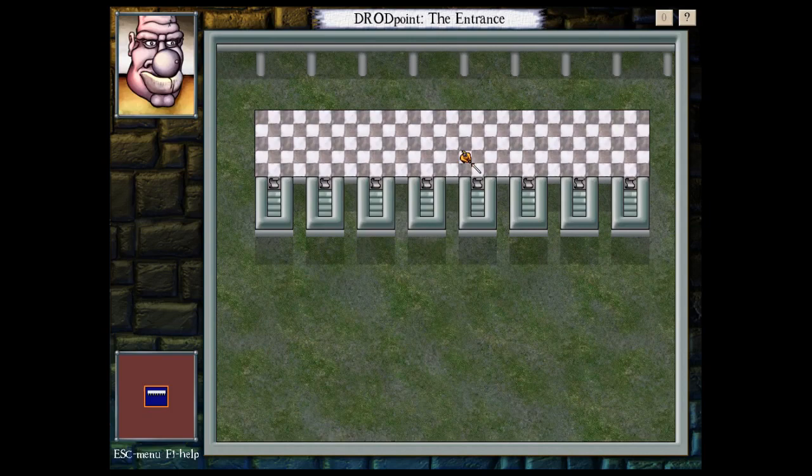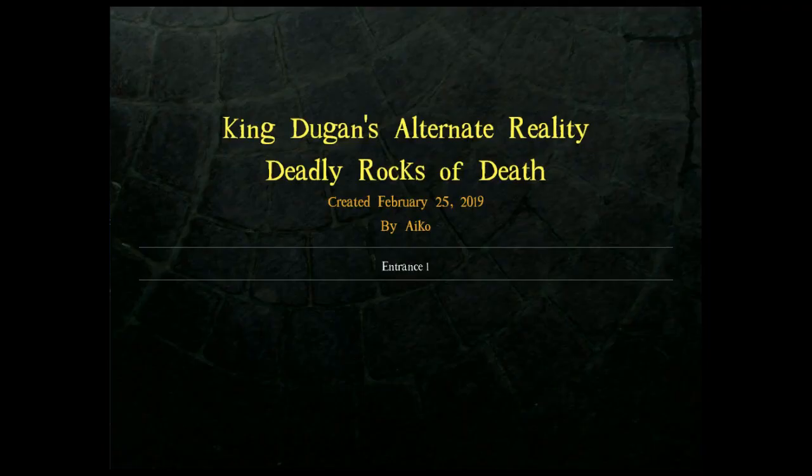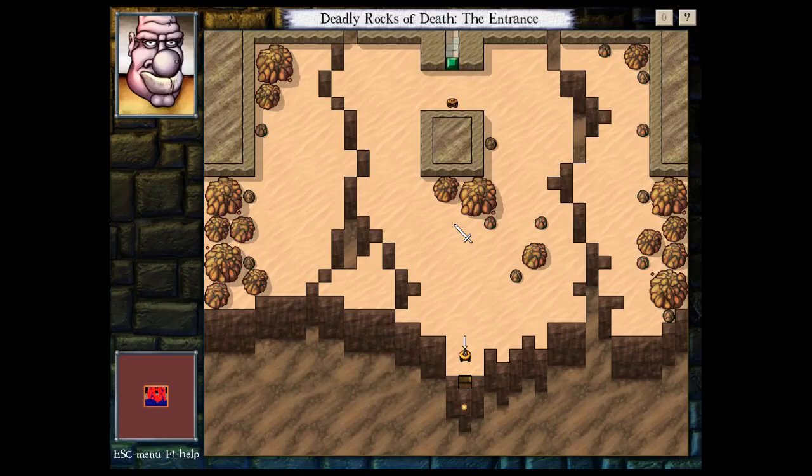Alright, let's continue with things. Deadly Rocks of Death - let's get in. Pretty standard introduction to the way that rock golems are sticky. We didn't have any monsters like that in King Dugan's dungeon at all. We just had things that slid around.